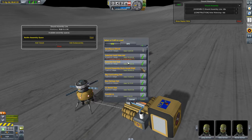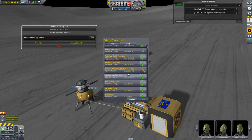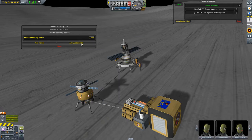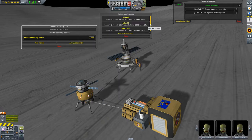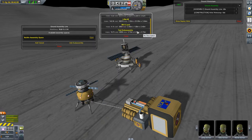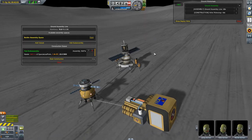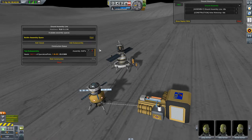We can select any existing craft, or we can select a sub-assembly, which I'll do now. By selecting a sub-assembly, I have created a task to assemble a kit.